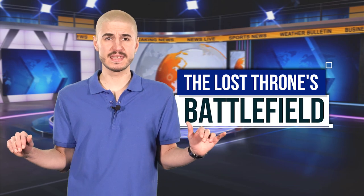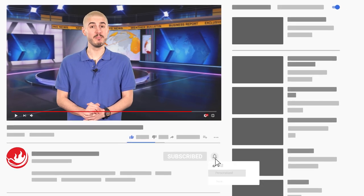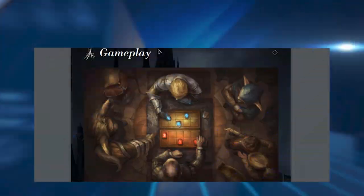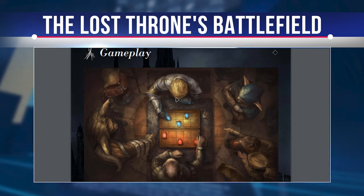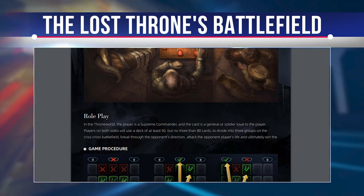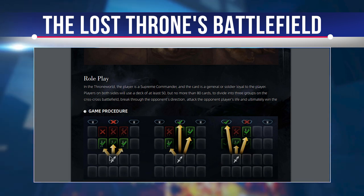The battlefield in the game is divided into four rows and five columns, with players on both sides occupying half of the battlefield. There is a front row and a back row. Melee minions can attack in the front row, but ranged minions cannot. There are five columns, three of which are called roads: the left side road, the right side road, and the middle road — referred to as side roads and the central road. Players can only order minions to attack the enemy along these three roads.